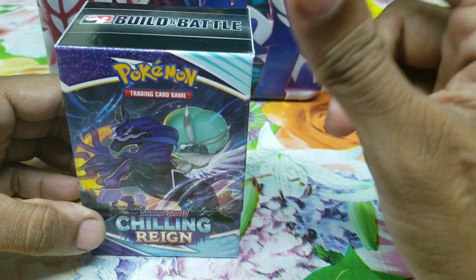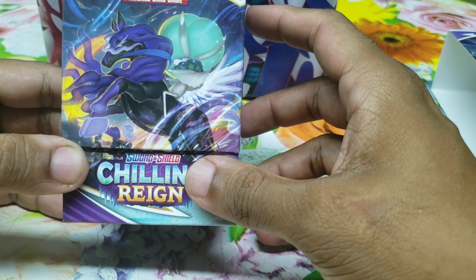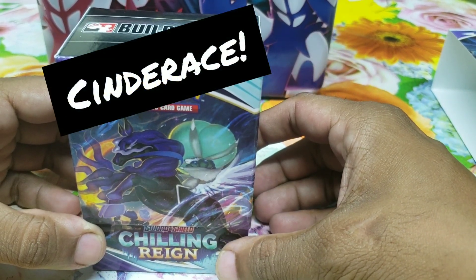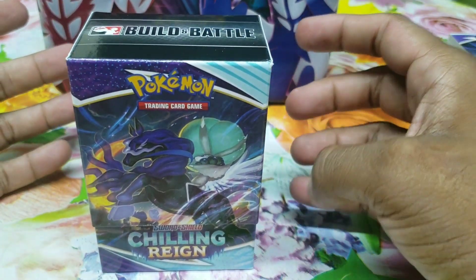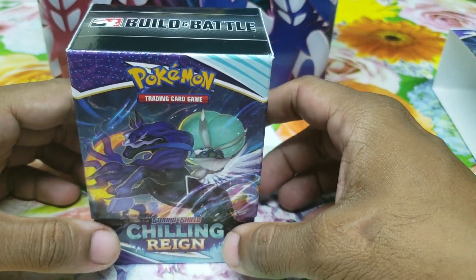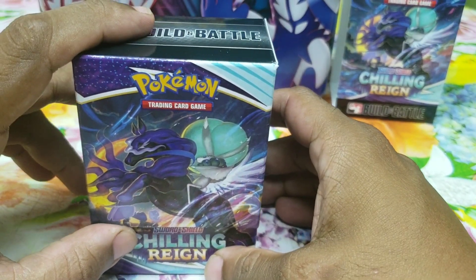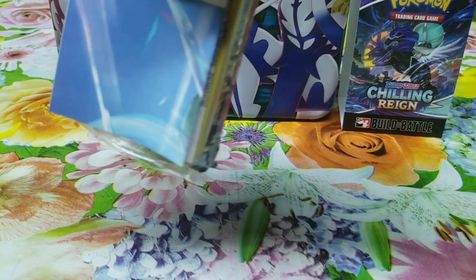One of the cards is a stamped promo for the Chilling Reign set. The stamp promos are Perrserker, Cresselia, Inteleon, and I believe Cinderace — I could be mistaken. The only one I have is Cresselia, so I'm looking for any one of the others. Anything but a Cresselia will be a win for me today.